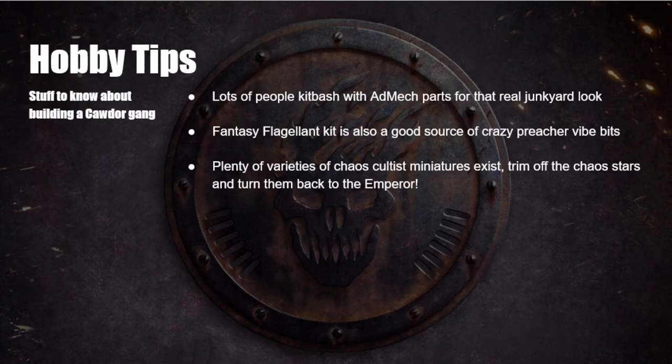Hobby tips for building a Cawdor gang — I don't have a painted Cawdor gang myself, but here are my general ideas. Lots of people kit-bash Cawdor with Adeptus Mechanicus parts for that real junkyard look — they go together really well. The Fantasy Flagellant kit is also a good source of crazy preacher-vibe bits. Chaos Cultist or Genestealer Cultist miniatures can have their symbols trimmed off and be turned back to the Emperor. House Cawdor comes from all over — the trash of civilization united in faith — so look to whatever miniature range you want and go wild.